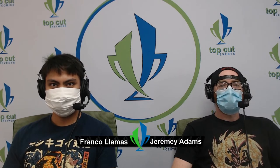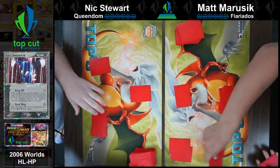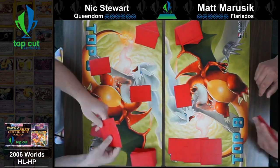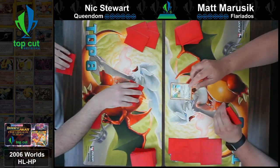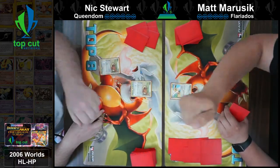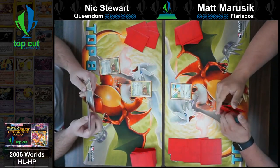Each deck can definitely get going pretty quick. The Queendom deck can force the matchup to go a little slower if it needs to, bringing stuff up off the bench and poisoning it. As we're told, the Flariados deck does have Scoop Ups to reuse the Flarion burn ability, so if damage gets left in play it can definitely get removed very easily.